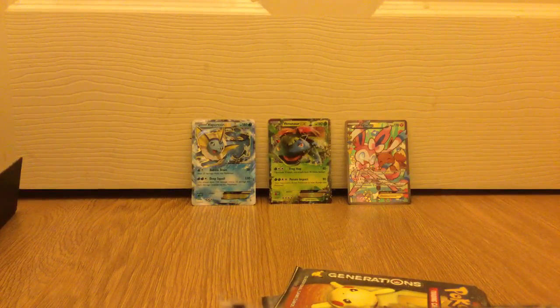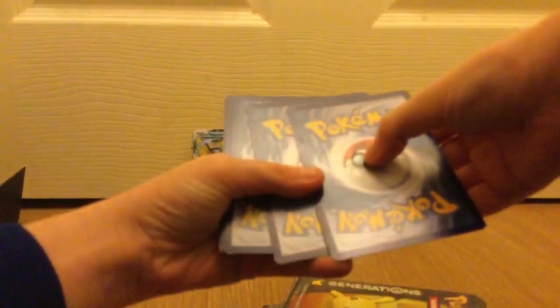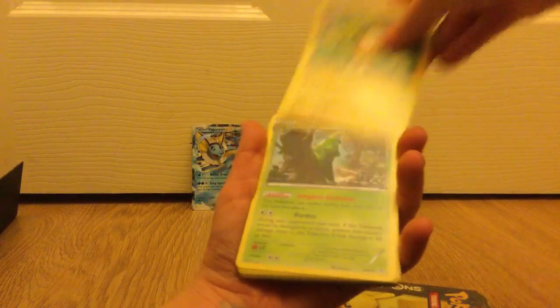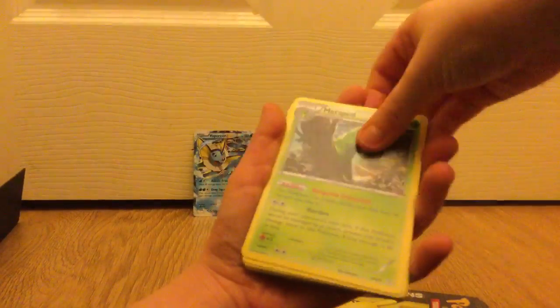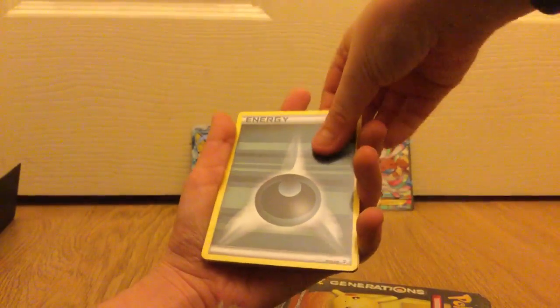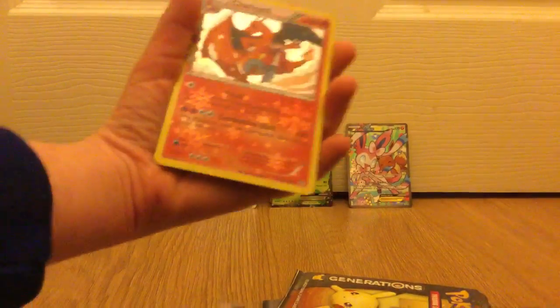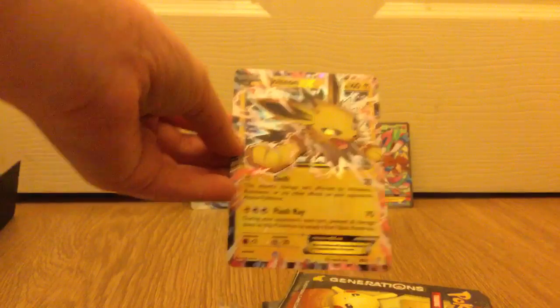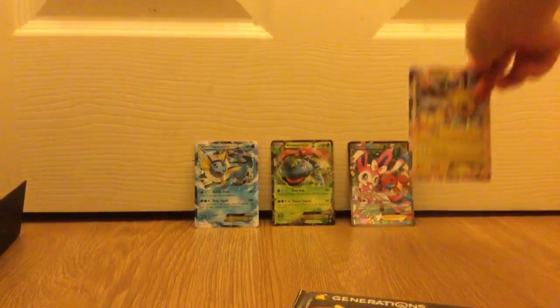Charizard pack now! One, two, three. Our first one is a Raichu, Metapod, Clefairy, Energy, Doduo, Slowpoke, Energy, Tangela — and a Charizard, oh my god! And our last one is a Jolteon EX! Oh my god, finally another one! Put that over there. We have two more packets left.